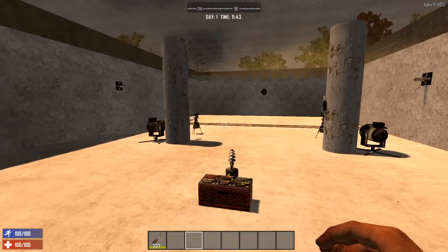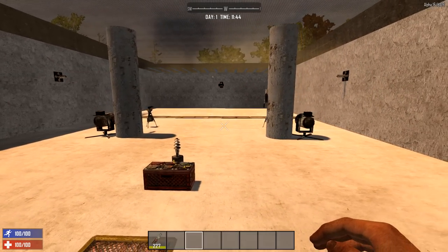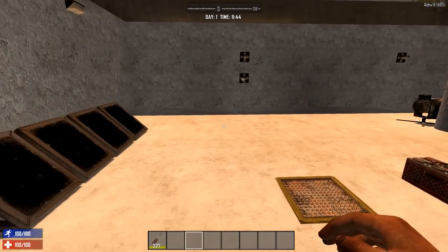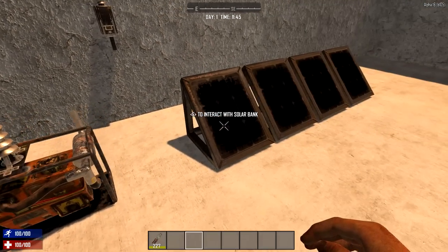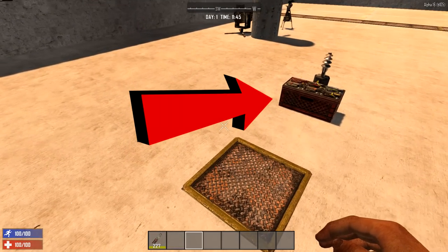Before you can use all these new components, first you need to start generating electricity. There are three ways of generating electricity: through the generator bank, solar bank, and battery bank.